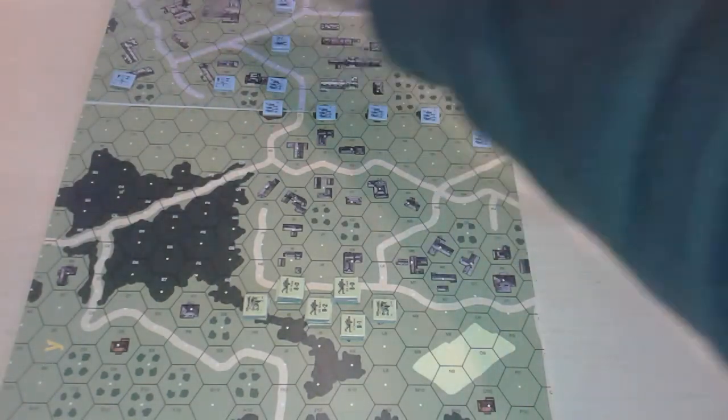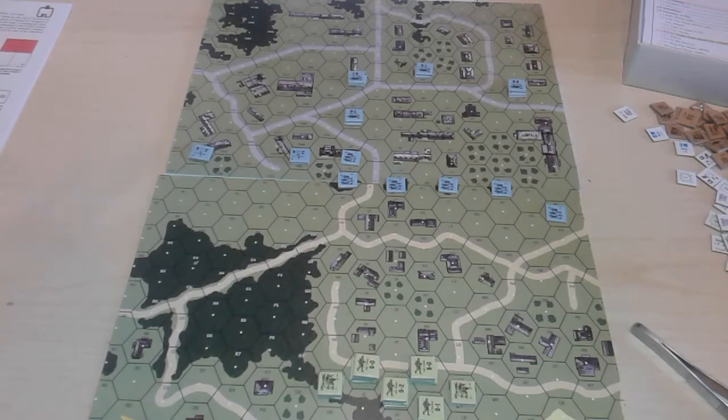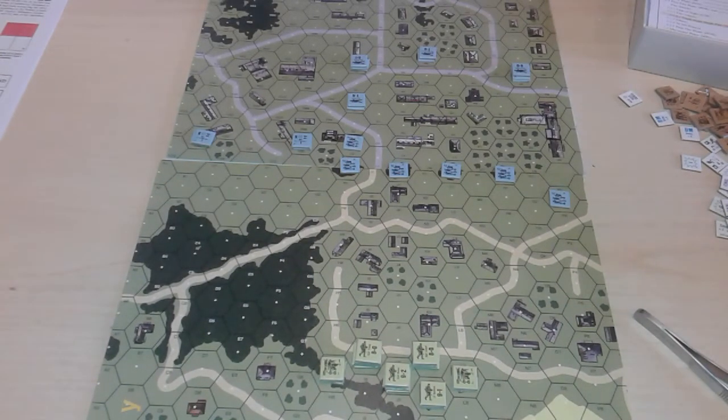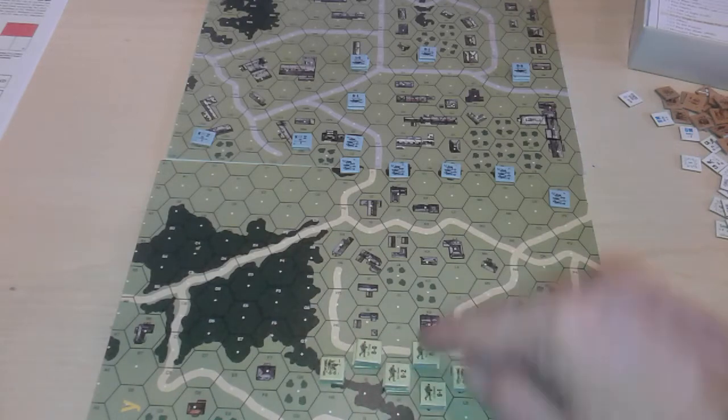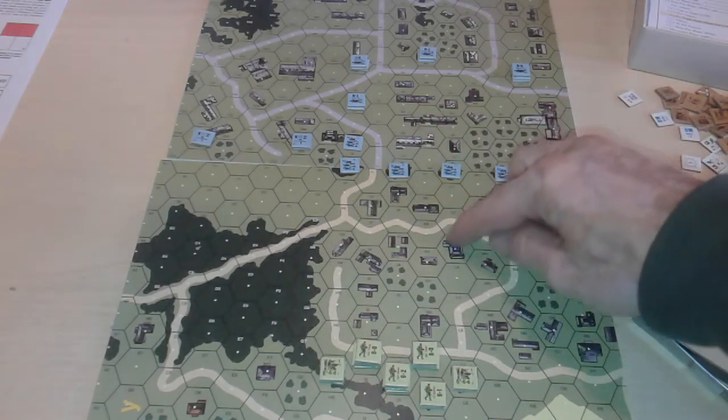The idea is to keep moving and take essentially just the first section, which will garner us 26 building hexes. If we take all of these it will give us 26 building hexes for the win — give or take one. The Americans have the first turn; it's six and a half turns so the Germans do not get a last turn. The first phase is rally — we don't need that. Second is prep fire — they're not laying down any preparatory fire, so the next phase is movement.